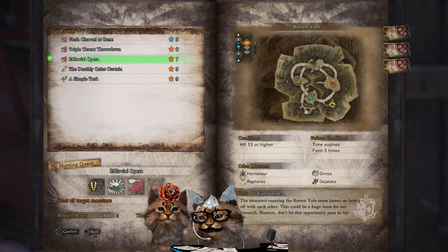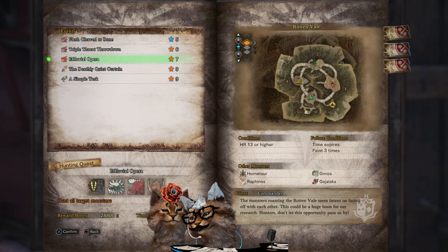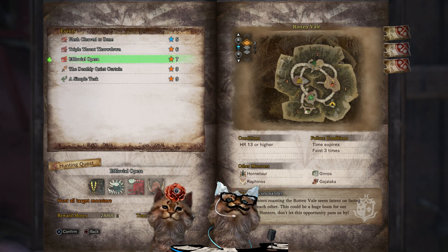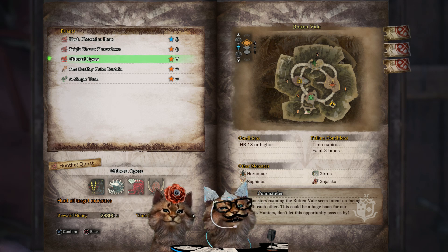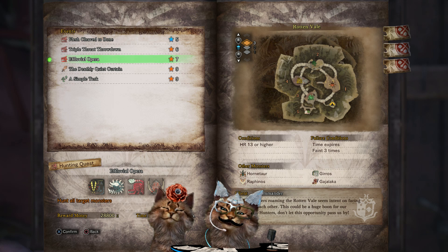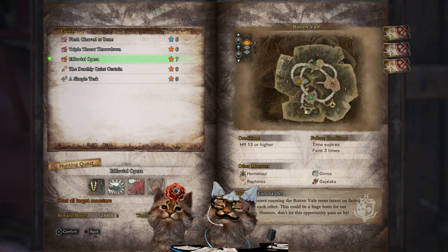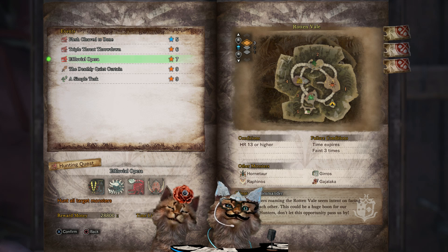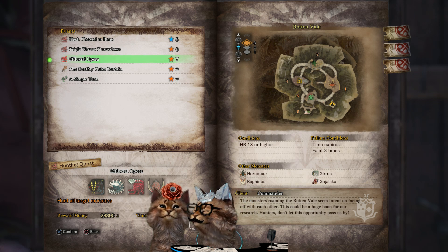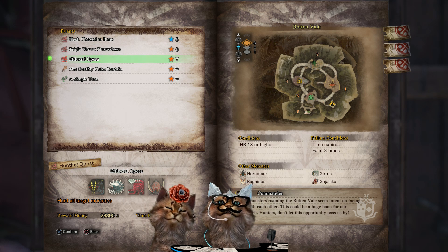Next is A Fluvial Opera. This is another research quest — they release every week, just with a new zone featured. It features all the monsters that naturally pop in that zone: Great Girros, Radobaan, Odogaron, and Bazelgeuse. This one is really great for two things: research — bring the Scholar skill if you're trying to finish your research log for any of these monsters — and it's also really good for crowns, both small and large. Sasha did one last week when Ancient Forest was up and got three or four crowns in one run. You need to be HR 13 or higher, you can faint three times, and your reward money is 28,800 zenny.